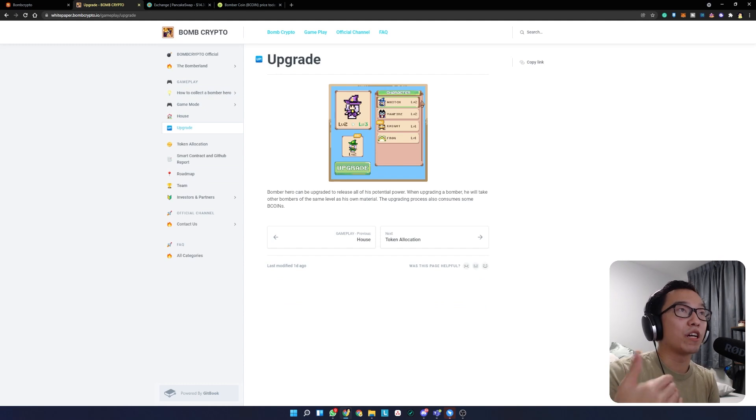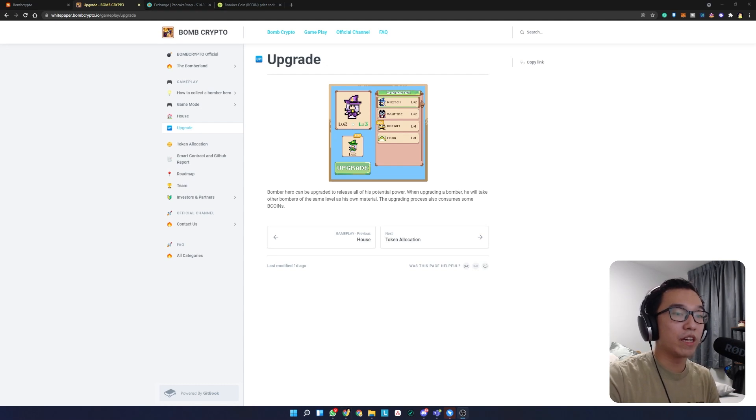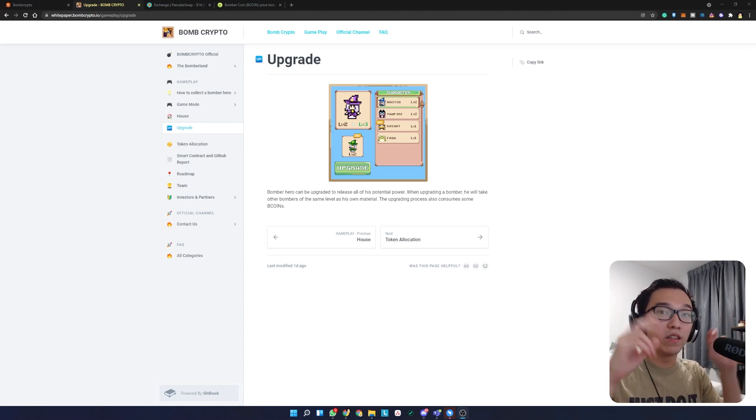The next thing is how to upgrade your characters. Like any other game, the higher level your characters are, the more B Coins they are able to farm and the faster they farm. To upgrade characters you need two things: a character of the same level, and B Coins as well. You will burn that spare character — it's similar to the Mobile Legends chess game where you merge two two-star heroes together to form a three-star hero.